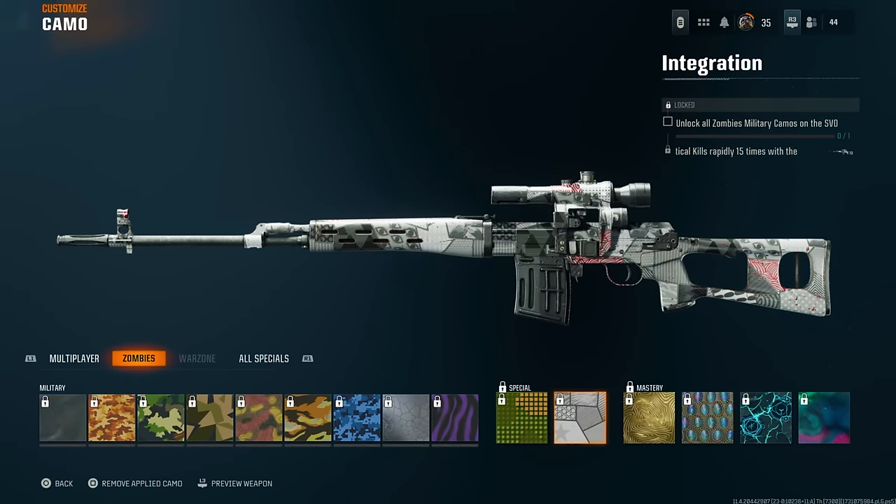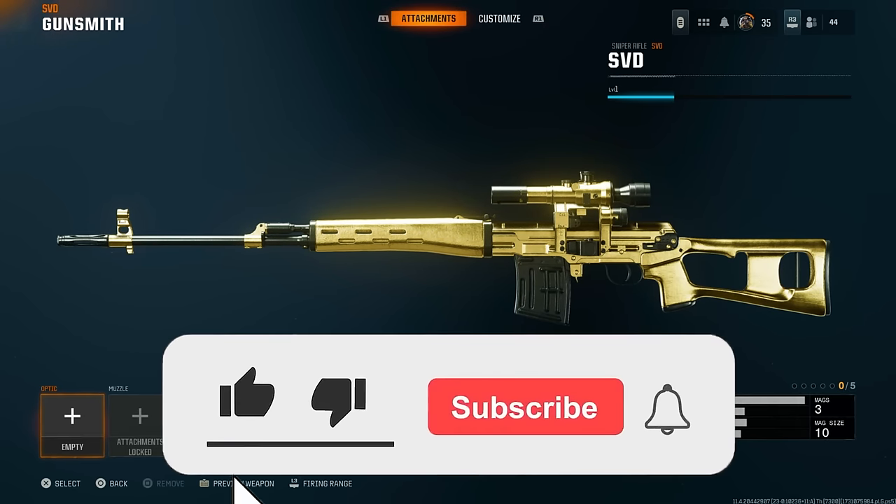Just do the exact same method I'm showing you. I'll be using gold, but you can use any camo that you want to put on all of your weapons. All right, let's begin.